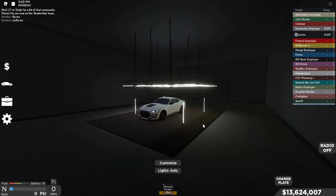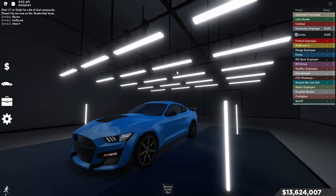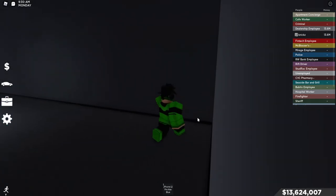You can basically just put the car on the little platform right here, and as you can see it actually looks pretty good. Certain colors look better too — this blue under the lighting right here looks really good. If you are on PC — this does not work on mobile unfortunately — you can go into the free camera view.